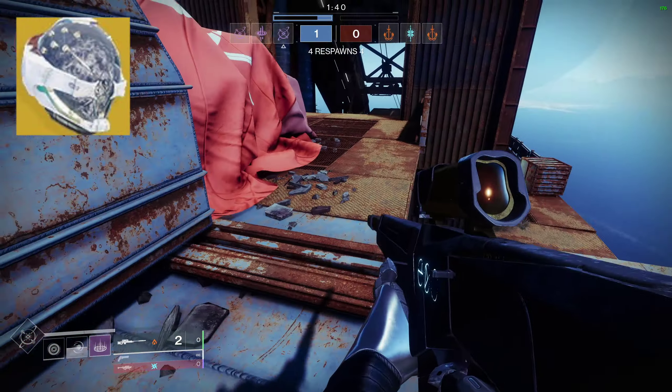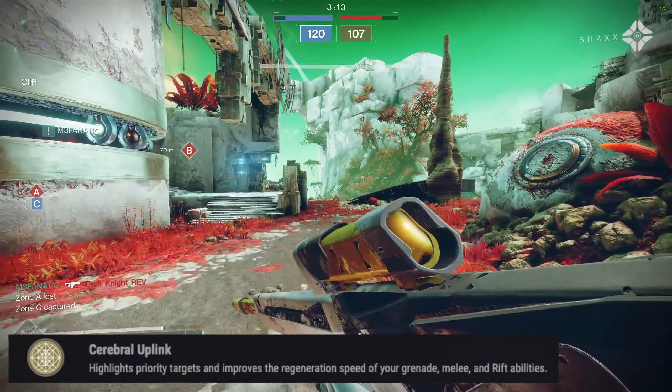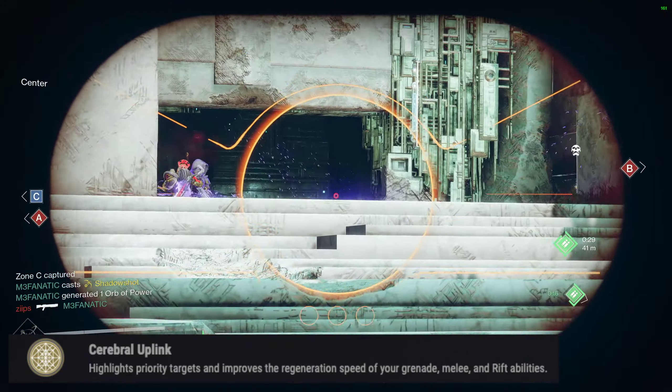Eye of Another World is an exotic warlock helmet that was first introduced with the launch of Destiny 2. Its exotic perk, Cerebral Uplink, states: highlights priority targets and improves the regeneration speed of your grenade, melee, and rift abilities.